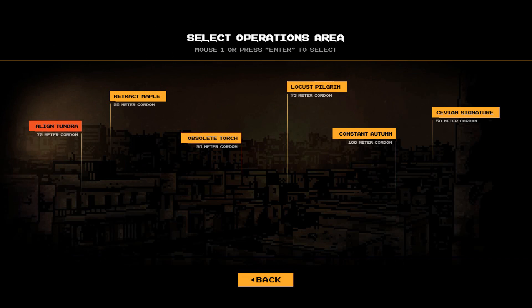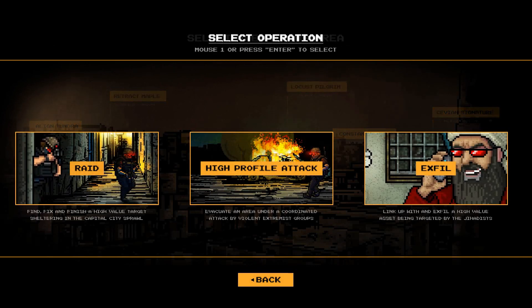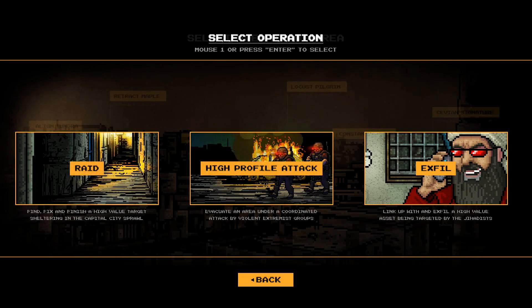There are a number of different operations we can take. We're going to take Align Tundra, and we're actually going to go for a raid. There are any number of different ones we can take, including exfiltrating a high-value target — essentially a target that's got some information about insurgent locations or potentially insurgent weapons caches — as well as a high-profile attack where we try to evacuate the area before we're overrun by extremists. I'm going to go for a raid to really test out the combat here: move in, kill an HVT, and extract with our private military contractors.